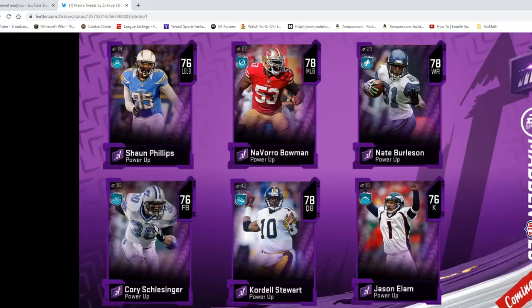Cordell Stewart actually is a new one — I don't believe he ever had a power-up when they dropped his out-of-position limited time for Christmas. Jason Elam, the kicker, as well. Nate Burlison and Navarro Bowman are the two new players I was talking about. Nate Burlison and Navarro Bowman — pretty much EA had the rights to these cards and they actually never used them. They were supposed to be in themed diamond too. Never did it.